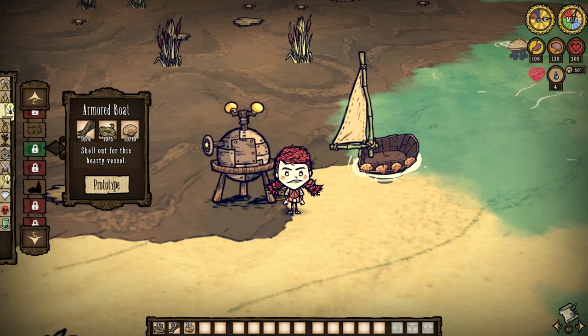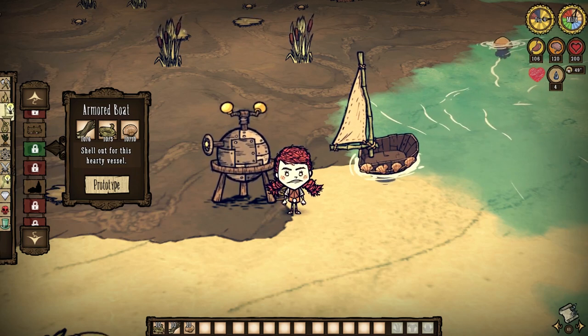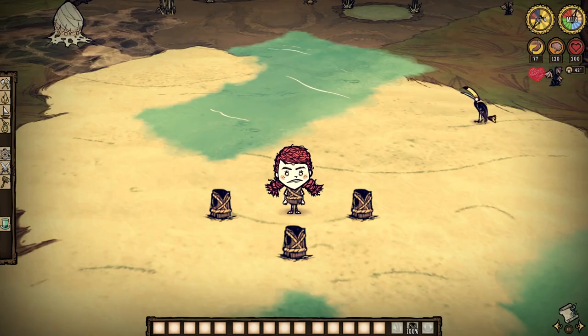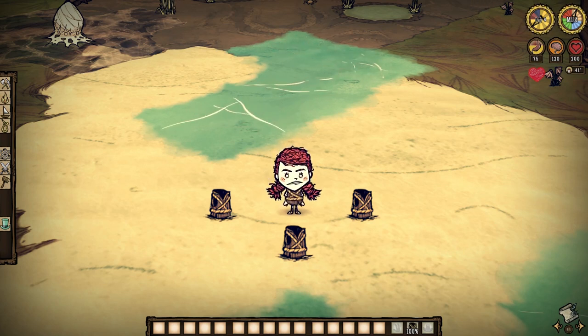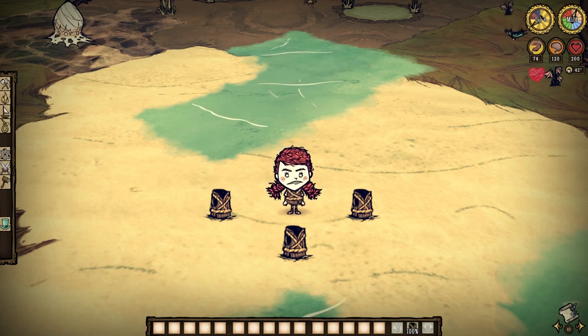Then we'll need an armored boat at the very least, and a decent sail is advised as that is gonna help out a little bit. And well, that's about it — now we just gotta wait for the sucker. We need armor and heals of course, but note that you're not actually gonna need armor if you're fighting on the water. A couple of log suits is all you're gonna need regardless, because honestly you may not even get hit at all come the end of all this.